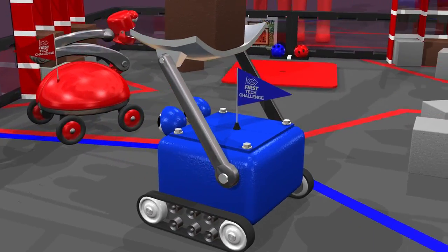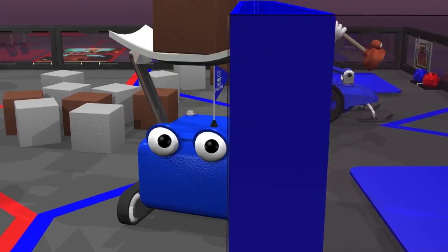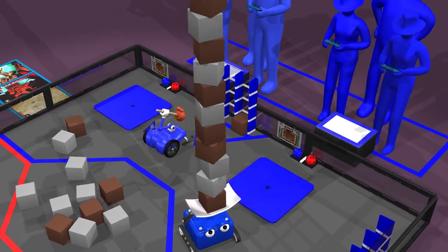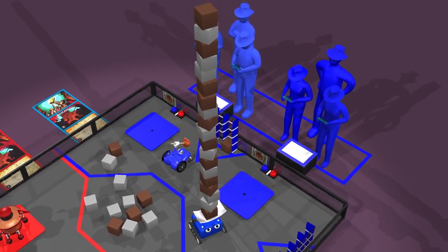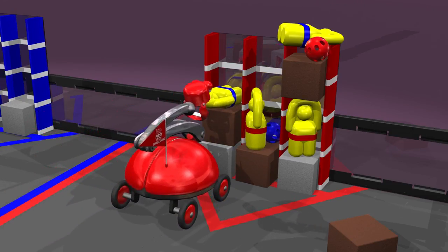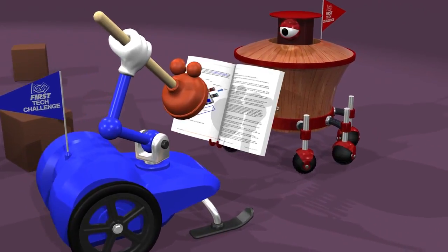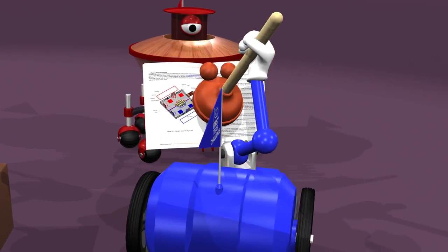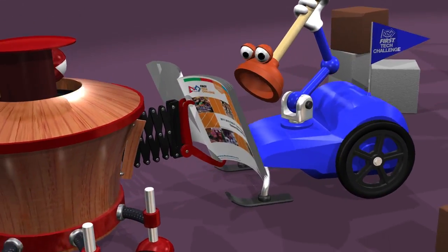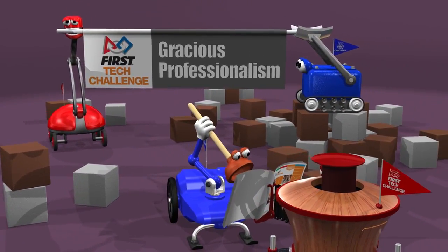There are many ways to score points in Relic Recovery, but there are also rules that, if not followed, will award points to your opponents. For example, a robot may not control more than two glyphs at a time, and robots may not place non-glyph elements into a crypto box. This has been a brief summary of the FIRST Relic Recovery game. For complete rules, please read the entire game manual and remember to check the Q&A forum. But remember the most important rule in FIRST Tech Challenge: gracious professionalism.